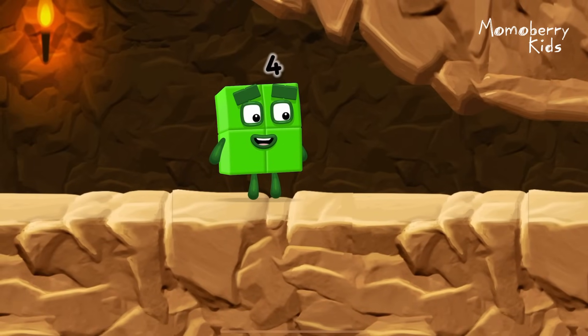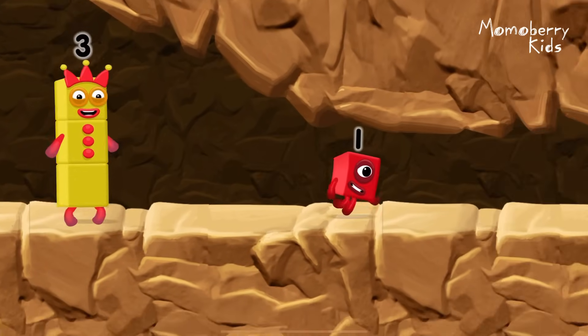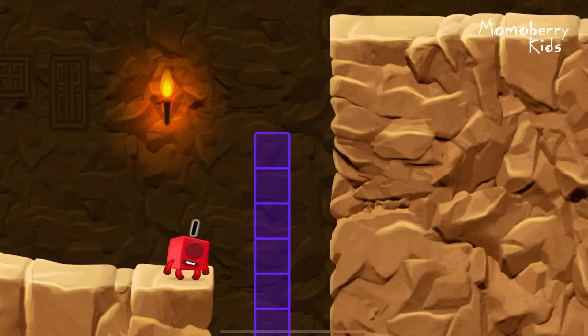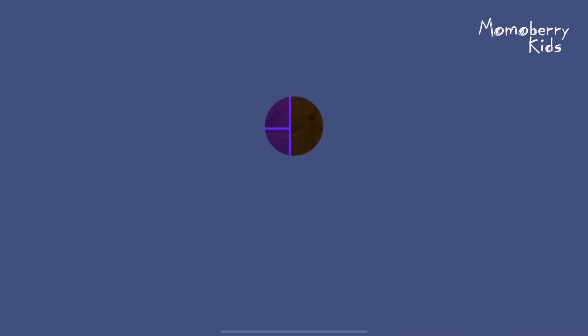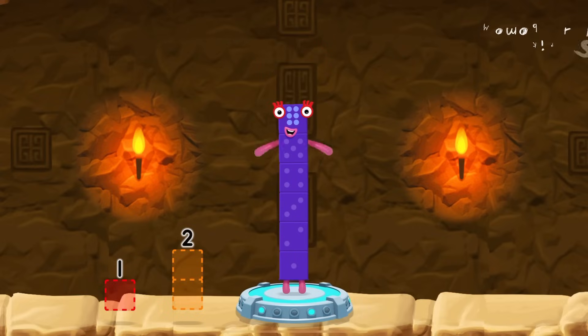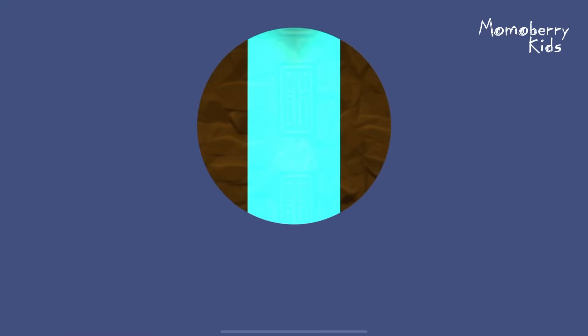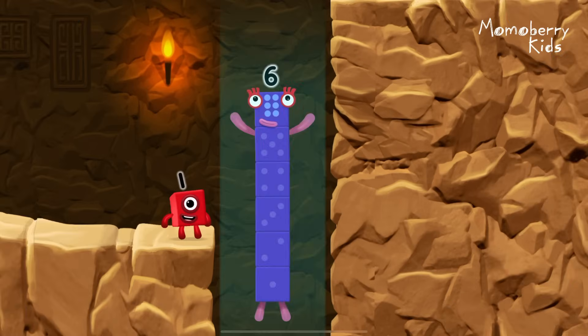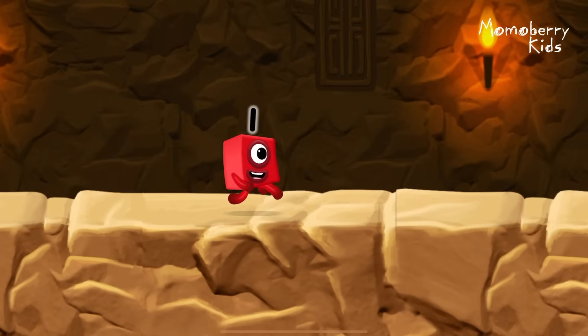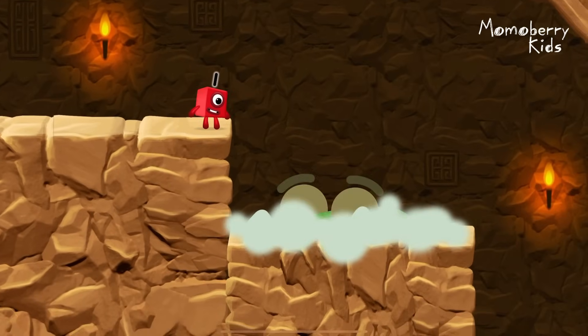I'm not so sure 4 is going to fit through there. Whee! You made it! Take number blocks away from 9 to leave 6 — 3. You cracked it! 9 minus 3 equals 6.